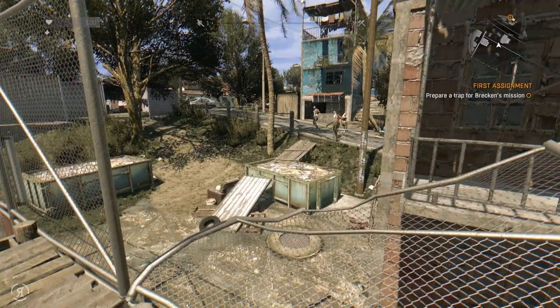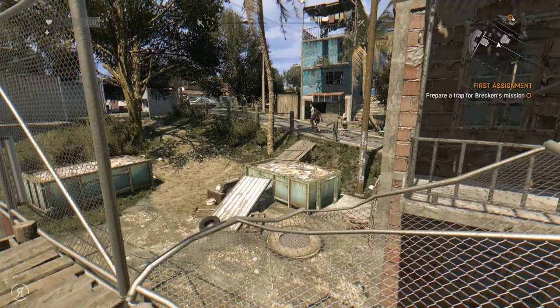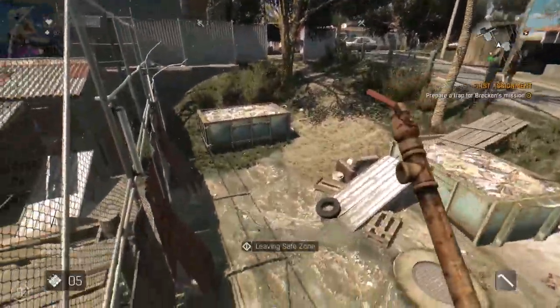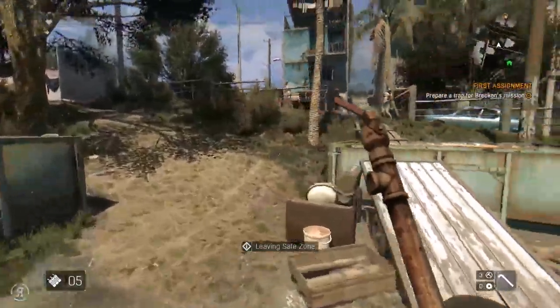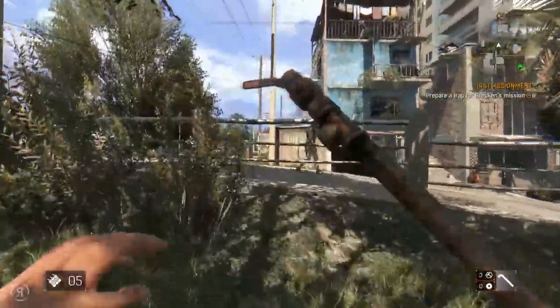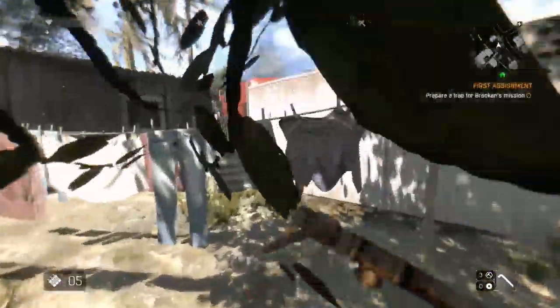Hello reformers and welcome back to Dying Light. When we left off we had just received our first assignment and now we will be heading onward with our water pipe in hand and our firecrackers. There are firecrackers right there — very nice indeed to see those as I do believe we will be needing them.